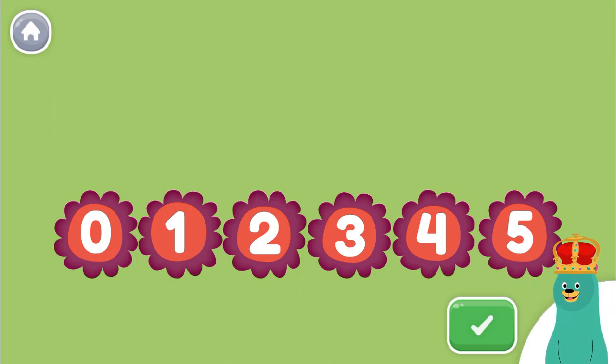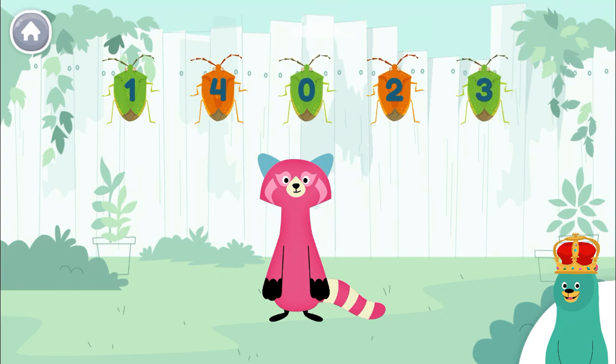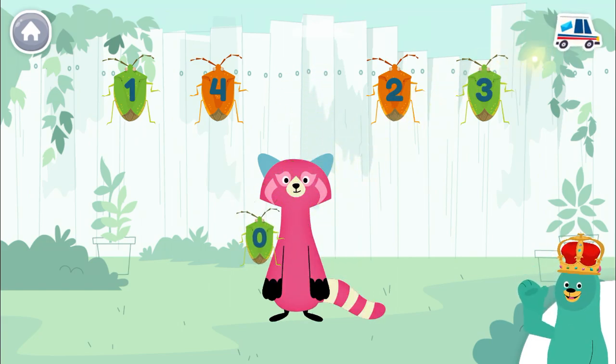Now let's play with some bugs. Give Raya the bug with the number zero. Zero. Super duper!